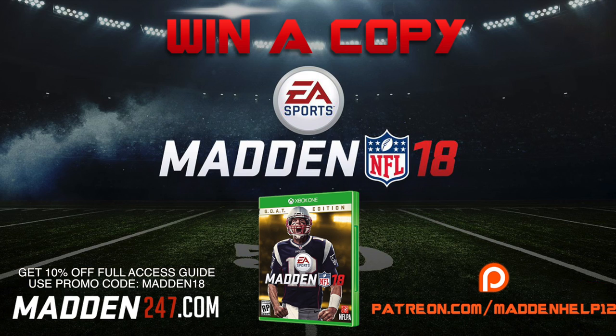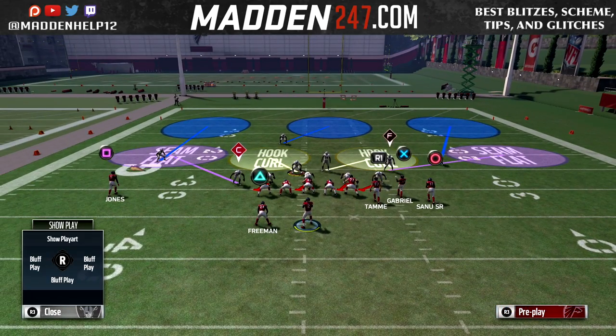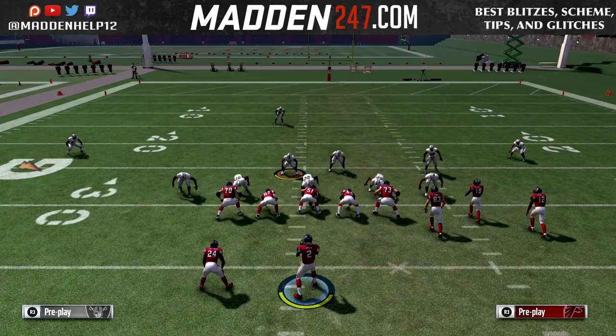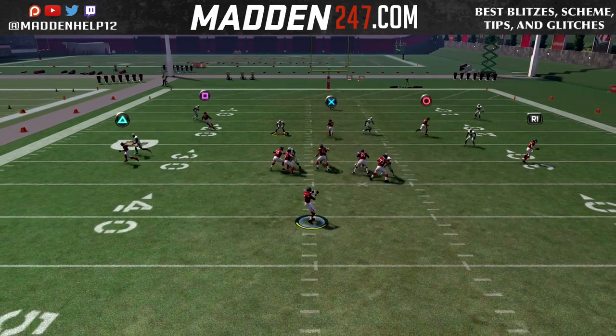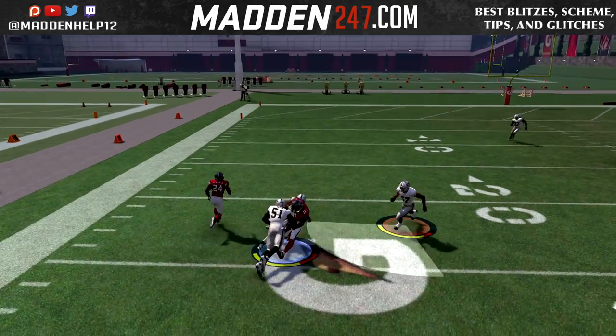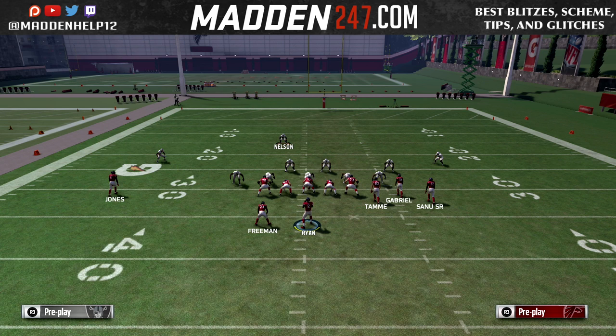What's up guys, I am here today to show you how to stop the flat route to the running back. The previous video showed how to get it open every single time. The first way to stop it is to man the running back up with a player, but the best way in zone coverage is to use cover three match or cover four — you'll see the linebacker plays the running back with that seam flat, but it does leave you open to the corner route.